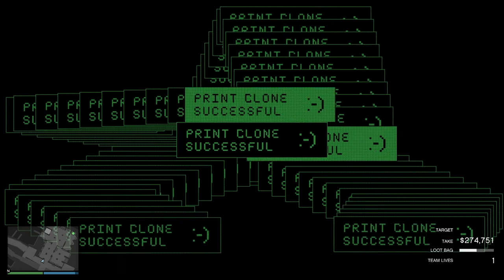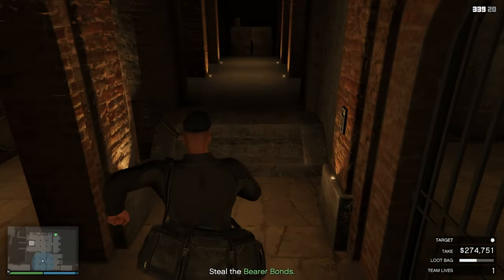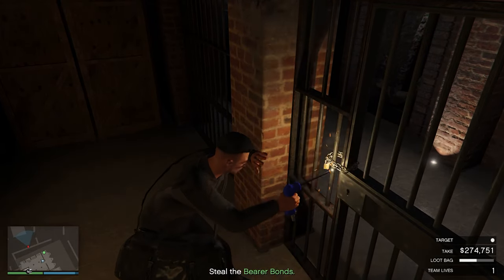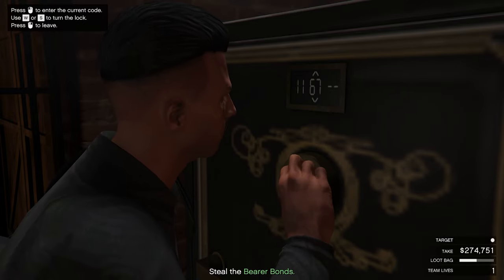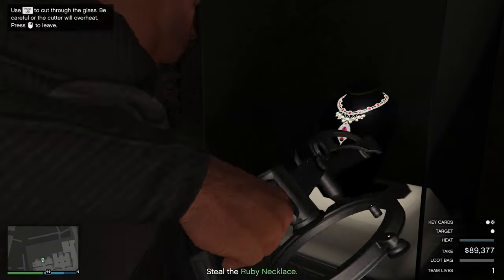Now simply match it up and you can go towards the primary target. In my case I got the barrel bonds as the primary target. Simply cut open this place and you will receive a text in a moment giving you the safe code that you simply have to match up in this safe.